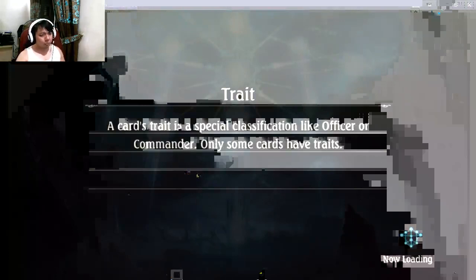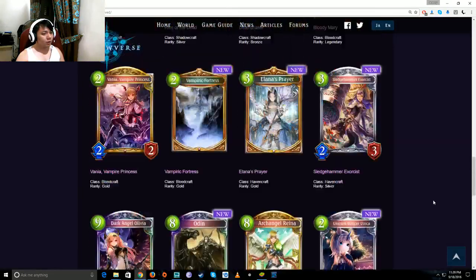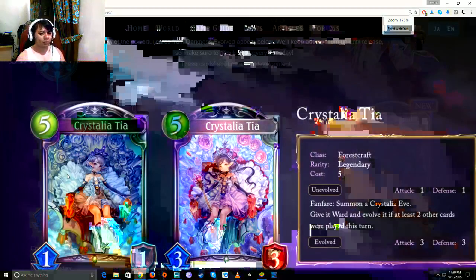I'm going to start off with Crystylia Teal, which is the 4-scrap legendary. It's a 5-cost 1-1. Can you summon Crystylia Eve with ward and evolve it if at least 2 other cards were played this turn? Crystylia Eve is a 4-cost 4-4 that equals 6-6. So if you can play 2 other cards, this becomes a ward and a 6-6 which can attack a minion — which is pretty insane. Let me just make this bigger here so it looks nicer.